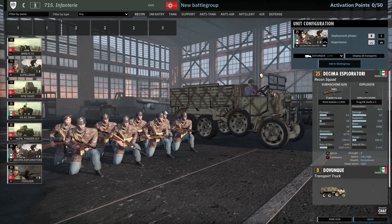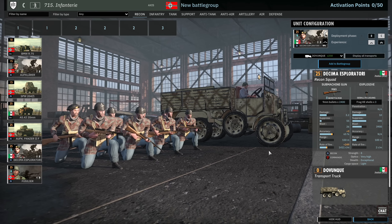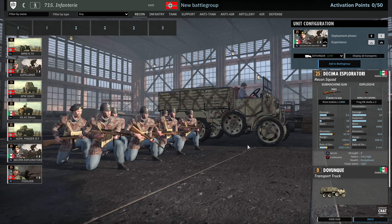Then we have the first of the fascist Italian troops — the Decima Esploratori. These guys have 8 Berettas and a HE bundle grenade. They are available 6 in B and 9 in C at 1 VET. They have exceptional stealth because of the Commando trait, which means they take less suppression at any range, take 20% less damage within 100m, and of course have exceptional stealth.